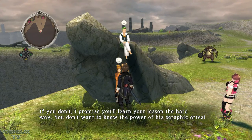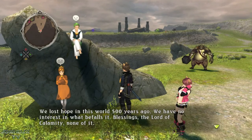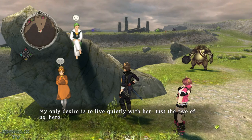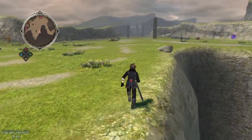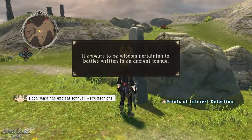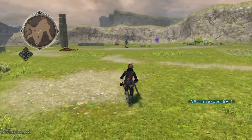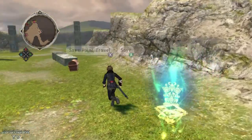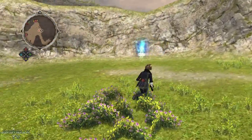There's someone saying, 'I don't know who you are, but leave us alone — if you don't, I promise you'll learn your lesson the hard way.' And 'You don't want to know the power of his seraphic arts.' We lost hope in this world 500 years ago — we have no interest in hope, blessings, the lord of the calamity, none of it. Oh, they're just two seraphs hanging out. 'Live quietly, just the two of us here.' Okay, I'm sorry, I'll leave you guys alone. There's a monolith — 'I can sense the ancient tongue, we're near one.' Dropped items — enemies just drop items. There's a shrine of the earth — I just read it.